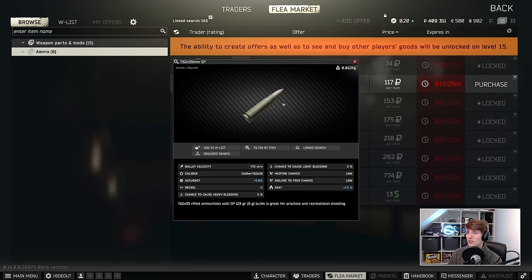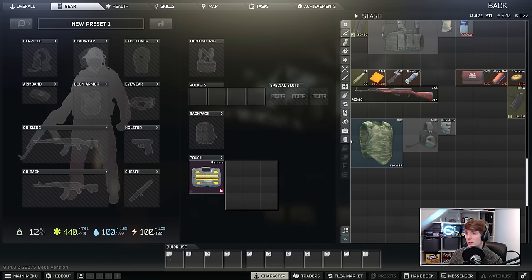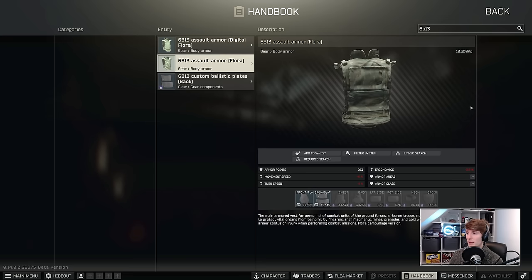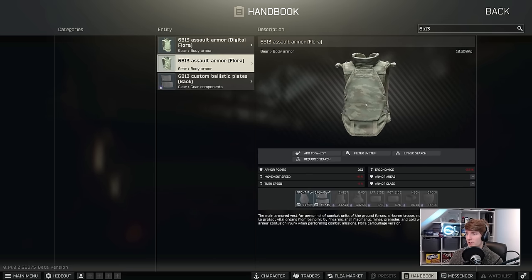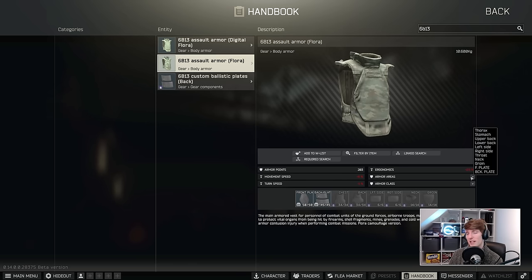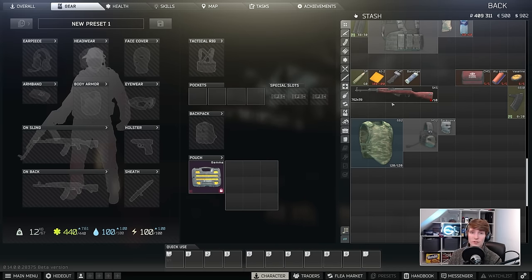The only thing we have access to is 7.62x39 SP. SP has 68 damage and 20 pen, and the beauty of 20 pen is that on all Class 2 armours it's going to go straight through, because the soft armour is only Class 2. Interestingly, even on staple armours like the 6B13 — which may have Class 4 plates front and back — the area around the bottom and sides is all Class 2. Only the front and back plates are protected at a higher level. So with 7.62 SP you can go through most people's armour so long as you don't hit them directly on the plate, which is pretty good for a level 1 gun.